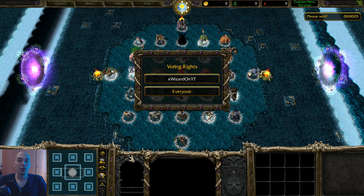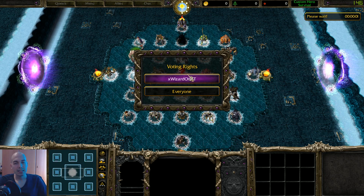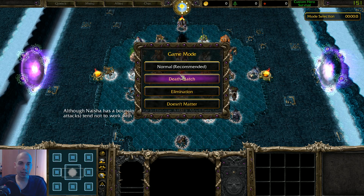You didn't see me, but here I am. Welcome back to Custom Hero Survival 2019 version 1.9. Okay, let's go.